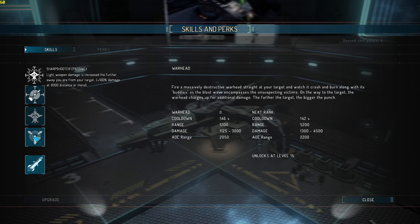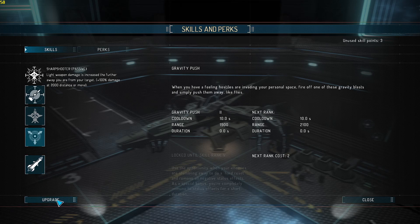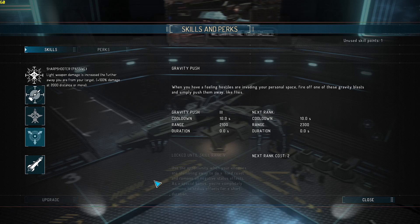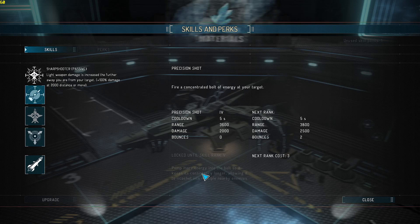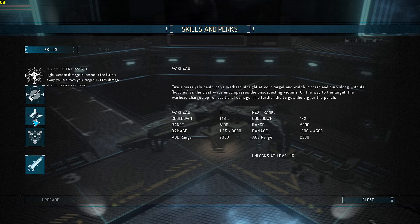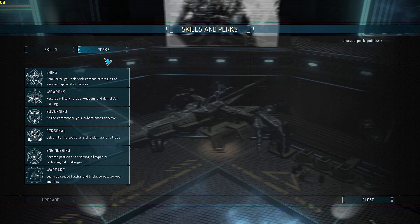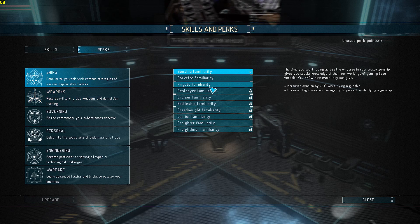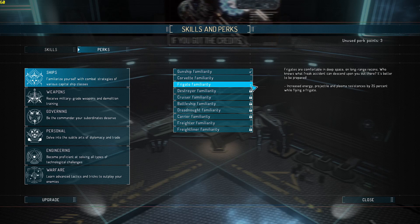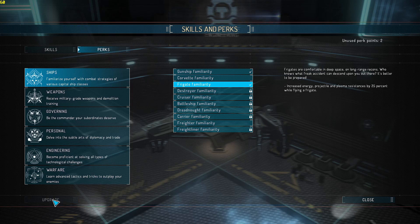Oh, I unlocked the next one of those — that's cool. Gravity push at rank five: use the opportunity when your enemies are stumbling away to do a hard reset and remove all negative status buffs, pump more energy into the bolts so it can keep its consistency longer, allowing it to ricochet into multiple enemy targets. Perks — oh I got three! First thing, we're in a frigate now, so: frigate — increased energy, projectile, plasma resistance by 25% while flying a frigate. Plus that buff we just added — buffed everything by 50%. I can live with that.